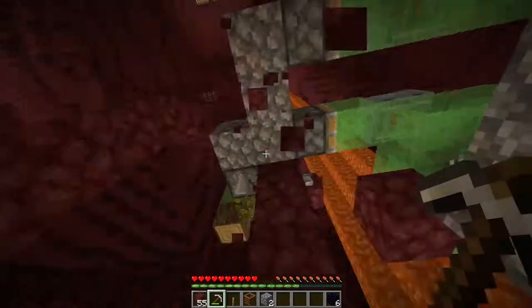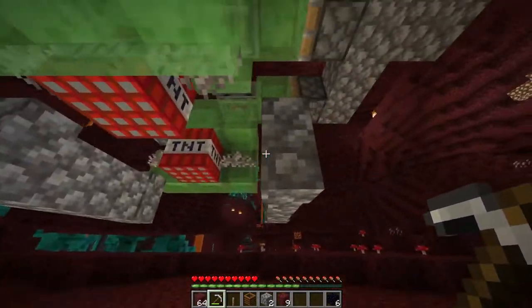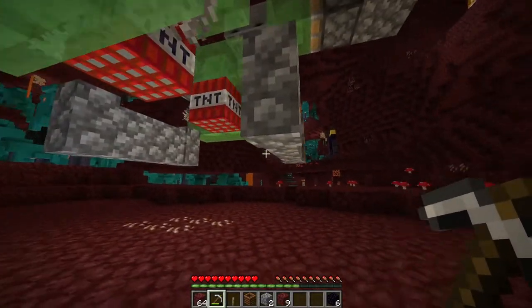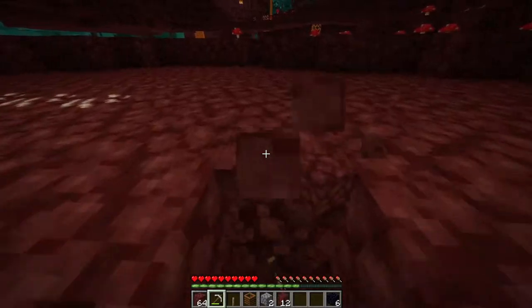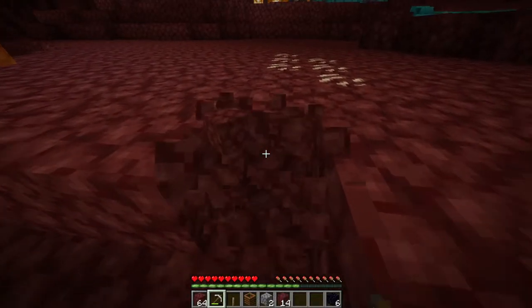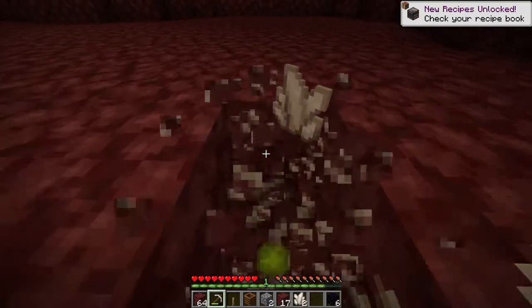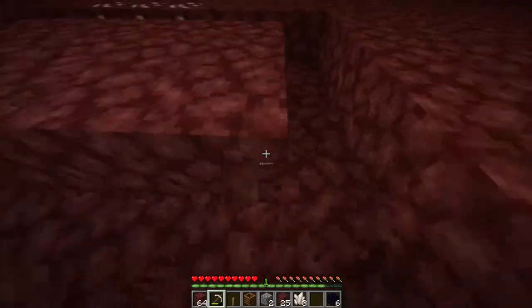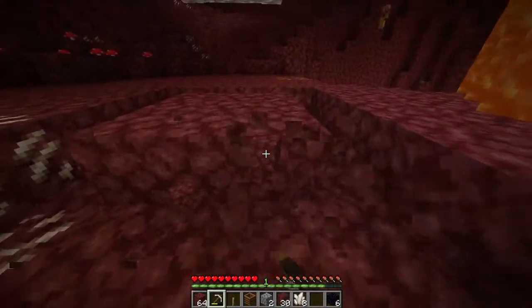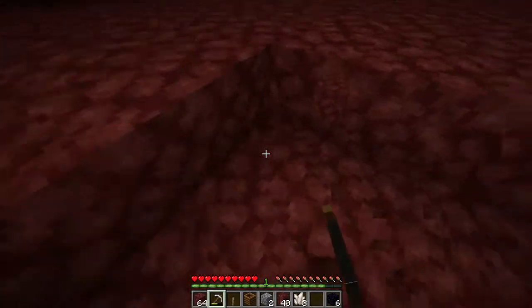That's pretty much it - you can remove all of your pillars. Before you start it, this is very important: make sure you dig a hole right underneath these walls. Dig a five-by-seven hole and go down about ten to twelve blocks, and then you should be safe.